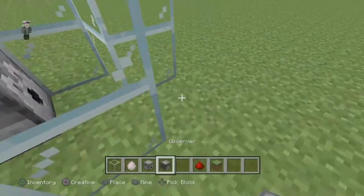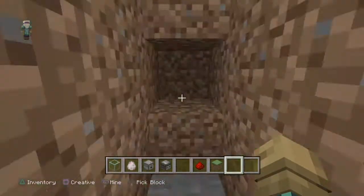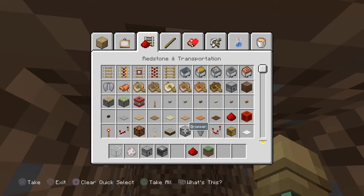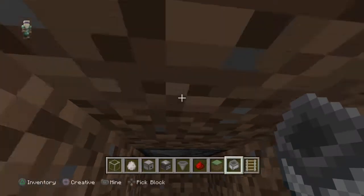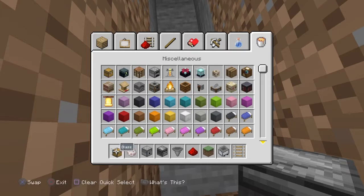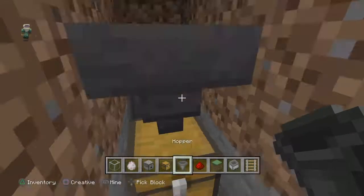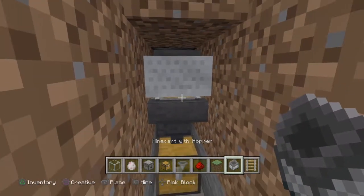Put shears in the dispenser. So you can make it happen when you're AFK and don't have to watch it or collect it manually, right under here you're going to want a hopper minecart, a rail, and a chest. Put a chest there, a hopper there, and shift-place a hopper on top of that.